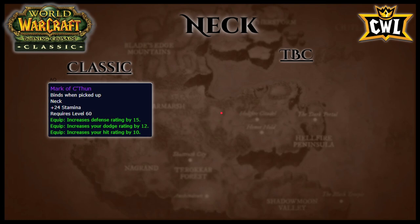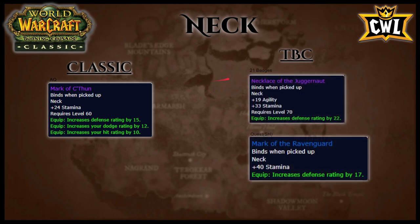For necks: out of AQ, Mark of C'Thun has 15 defense rating, 12 dodge rating, 10 hit rating, and 24 stamina. On the TBC side, for 21 badges the Necklace of the Juggernaut offers 19 agility, 33 stamina, and 22 defense rating. From the Sethekk Halls quest, Mark of the Ravenguard has 40 stamina and 17 defense rating. Simple: just use Mark of C'Thun until you get Mark of the Ravenguard right when you hit 70 — you can get the quest at 68 — then save up for Necklace of the Juggernaut.